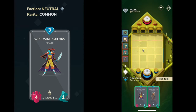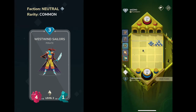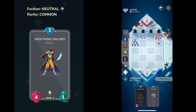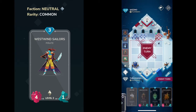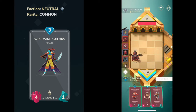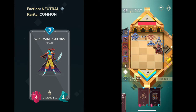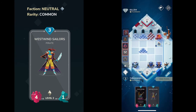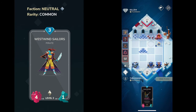At number 6 on our list is going to be Westwind Sailors. This was a pretty difficult decision — deciding between Westwind and Linked Golems. But Westwind being a neutral card that's really good at low levels barely edges it out. Linked Golems might be a better card, but it's limited to Ironclad, whereas Westwind Sailors can be slapped on nearly every kind of deck. Stormbound tends to favor low mana and neutral cards, so it's definitely worth upgrading. It's not the most flashy card, but it serves its purpose well.